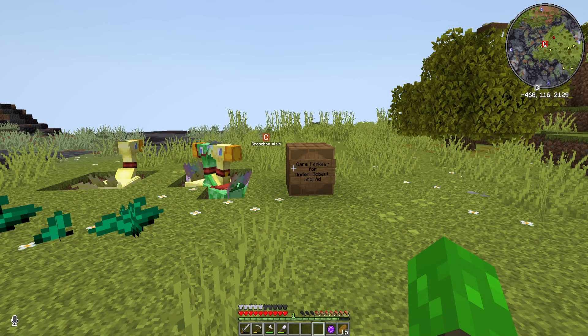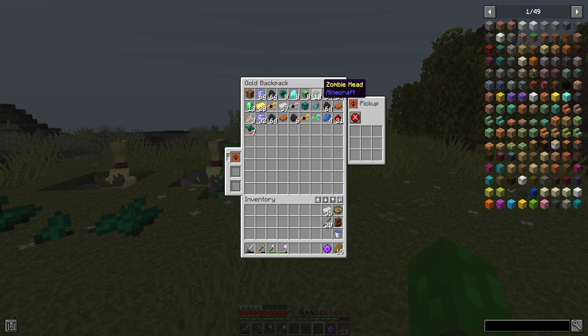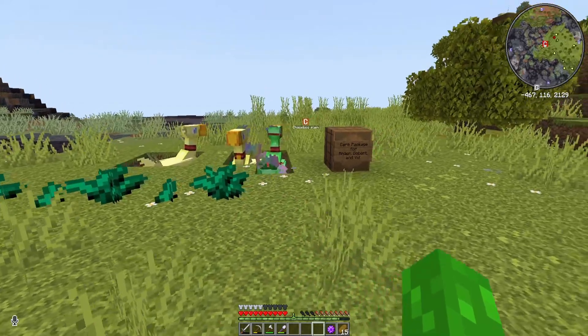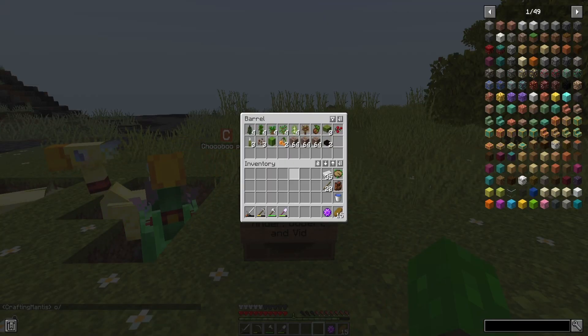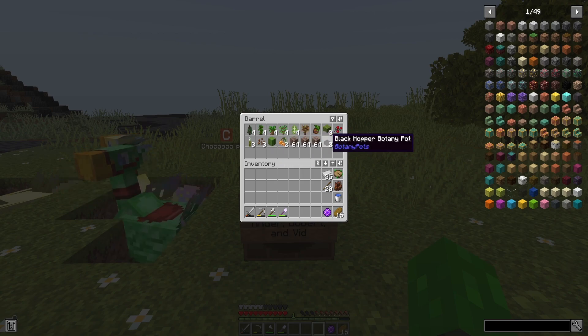I've just come back from relieving stonelings of their items - this is what we've got. I came back to the Chocoboo Plains. We've also got a care package, which I believe is from Crafting Mantis. She has given us a walnut sapling, birch saplings, jungle spruce - that's what I wanted, really wanted spruce - we've got azalea as well, and cactus, a black hopper, and botany pots.